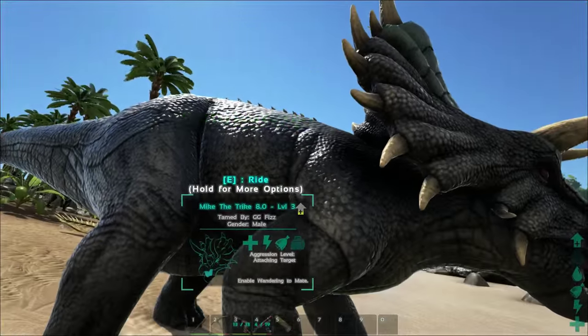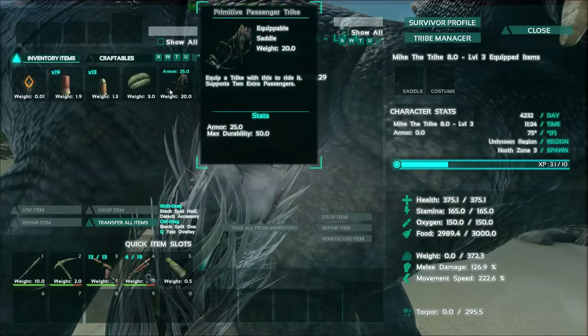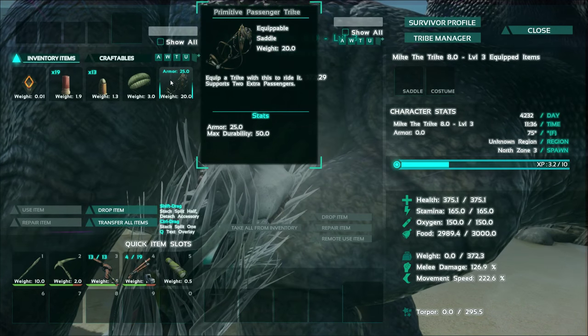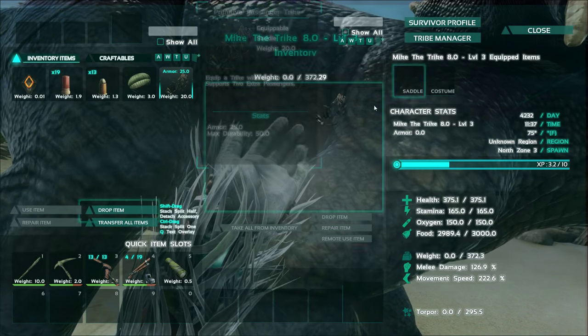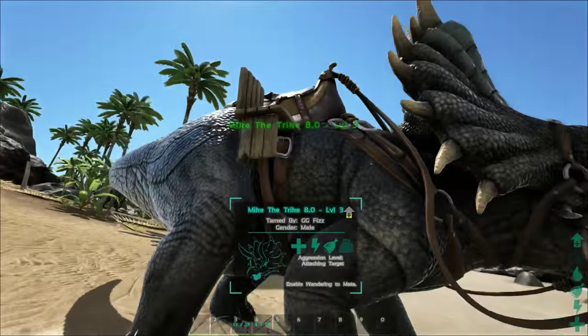We have Mike the Trike 8.0 with us — hi Mike the Trike 8.0! I spawned him in, force tamed him, and I also made a passenger saddle. Armor-wise it's 25, maxed out a little bit to 50. Let's put it on and see how it looks!